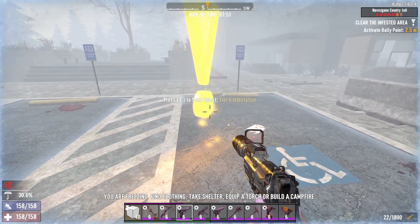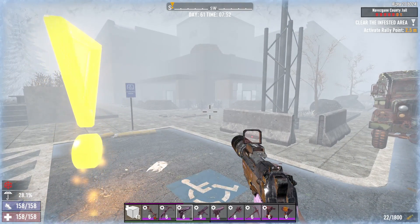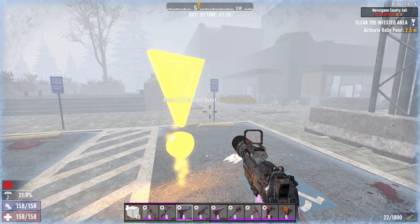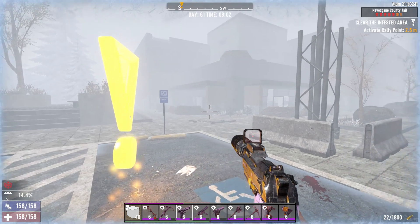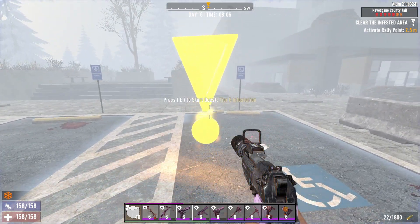This is the rally point. I selected Tier 6 infestation to show you how many zombies there are going to be if you actually play in Tier 6. If you're playing Tier 5 clear it's gonna be a little bit lower in number, but not that significant — still a lot. Let me show you the ammo I bring. I bring these ammo because this place is not stealth friendly; you will need to run and gun a lot. Now enough talking, let's get started.